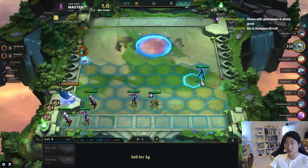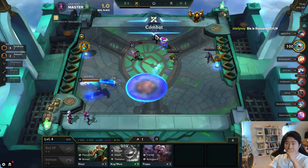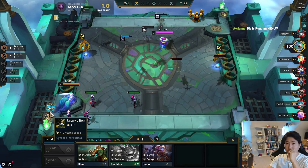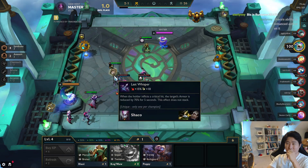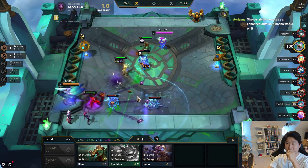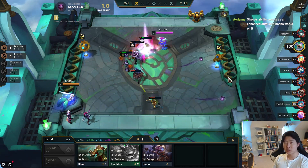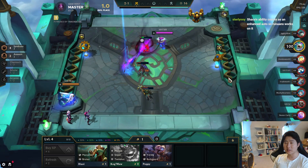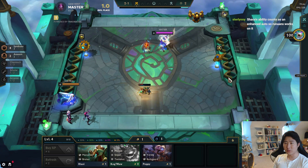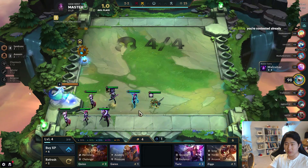It looks like there's another Shako player — or Akali — somebody in this lobby has assassin emblem. This dude has assassin emblem. That usually means one thing: he's gonna play either Shako, Shako and Akali, or just Akali — that's why someone takes assassin emblem otherwise you don't take it. We got Darius — perfect, so that's gonna be five syndicate.